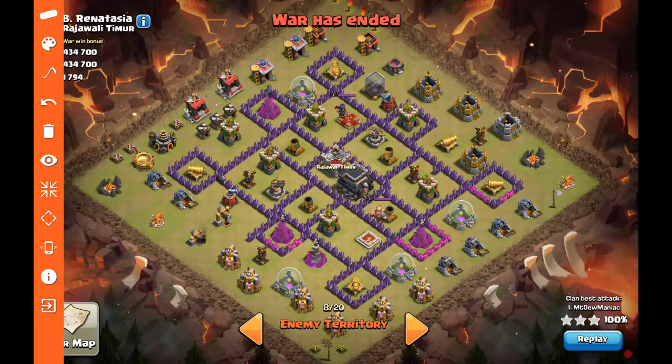Next we're going to take a look at this attack from Mountain Dew Maniac, who is a town hall 9.5 — so he has the five-spell capacity, five regular elixir spells. He brings a really interesting strategy here — a great idea. We're going to see an air attack, and to see why that's a good idea, we obviously see a lot of exposed air defenses. There's a very low-level one here which is a level five.